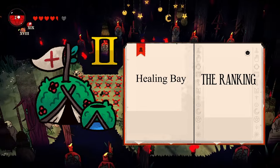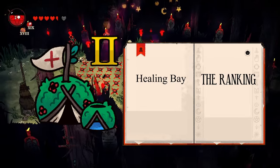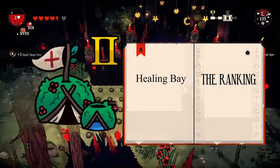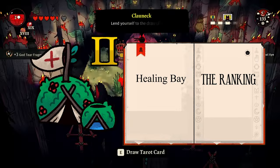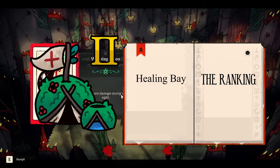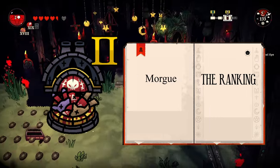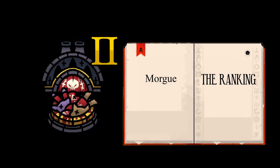The infirmary is a building where the sick and injured can be treated with Camilla flowers. It's pretty simple and very useful so you don't have to wait for followers to recover, and it's pretty instant. S tier.